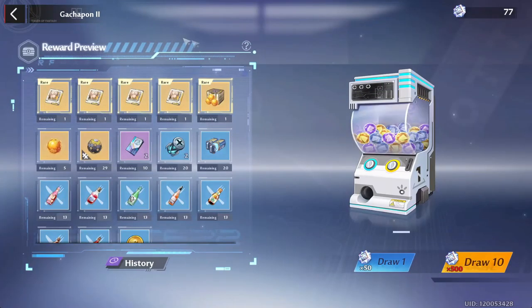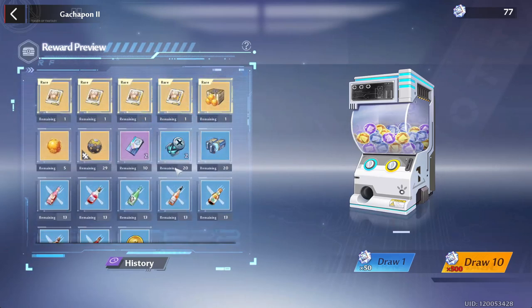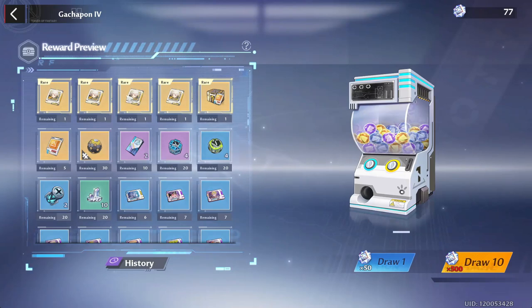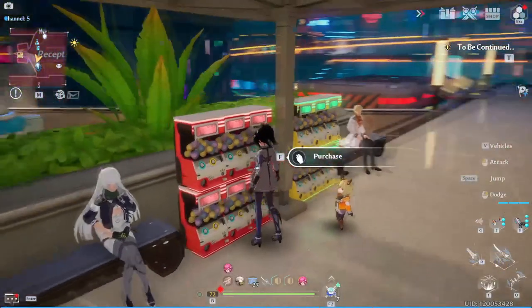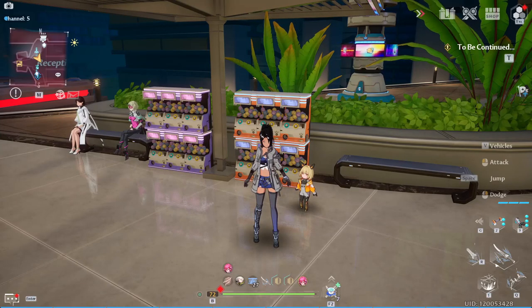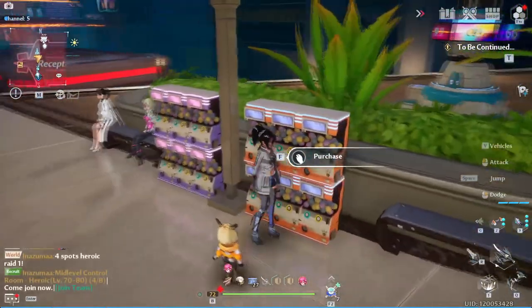On the CN version they actually have extra gotcha ponds behind the gotcha ponds — so once you completely clear one, another one appears behind it. We don't have that on global yet since we just got the gotcha ponds. Apparently on CN it was supposed to be two Samir matrices, so the Huma one was never supposed to be Huma — it was supposed to be Samir. After you max out the Samir one here, we should be getting either Crow or Huma behind it. Clearing out Samir is really good, and if they give us a Crow one, you literally have two DPS builds already.